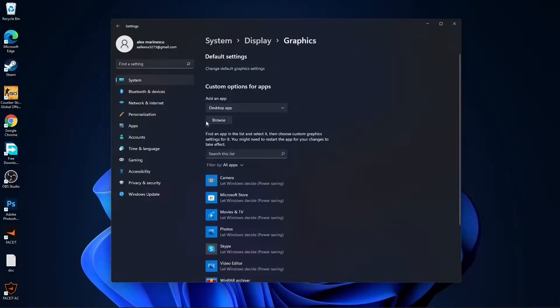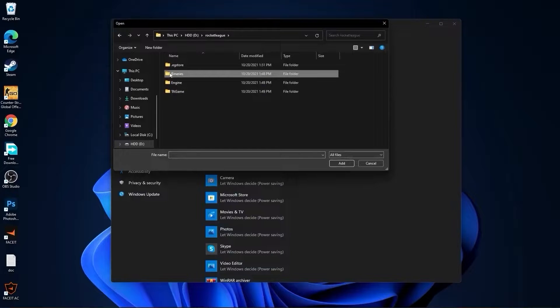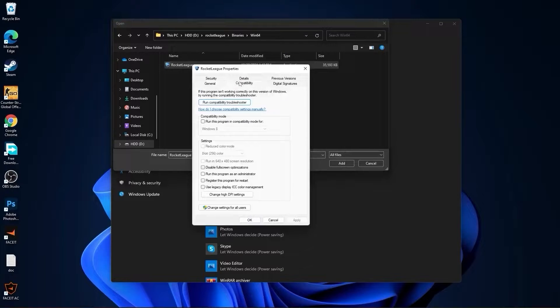Press here on browse and search where you have your Rocket League folder. Double click on it, go to binaries, then win64. This is the right file you need to find. Right click on it, press on properties. Go to compatibility and check disable full screen optimization, then go here to change high DPI settings.